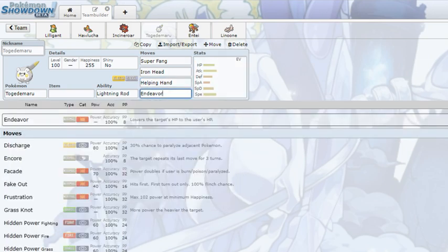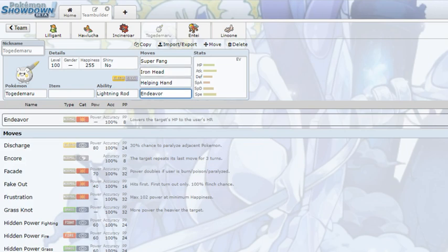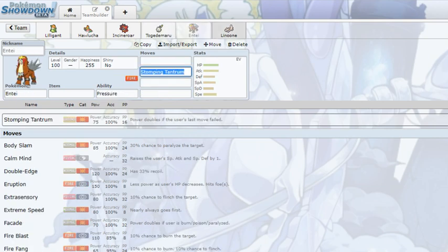It also has STAB Iron Head, which is really good when facing opposing Fairy-types and things like Mimikyu — now it has a way to hit Mimikyu and Tapu Lele very well. Helping Hand is also really good — always nice to have Helping Hand to boost an ally's attack or Z-move. And lastly, Endeavor — just in case you want to reduce the target's HP to your own level with a Focus Sash. Togedemaru got really buffed and will be a somewhat decent support option, making its usage sustainable going into VGC 18.